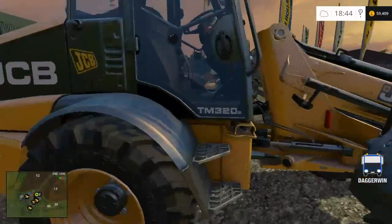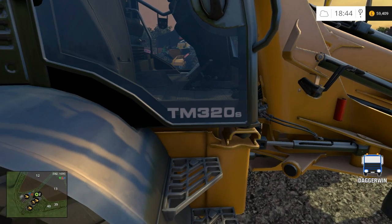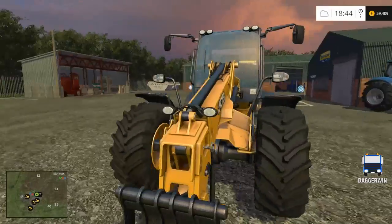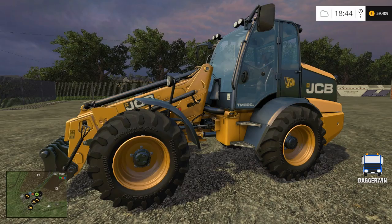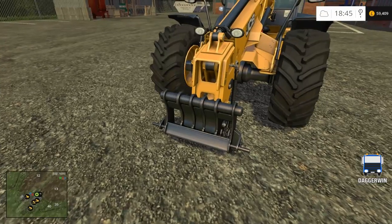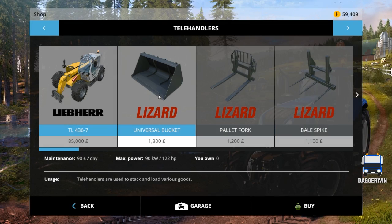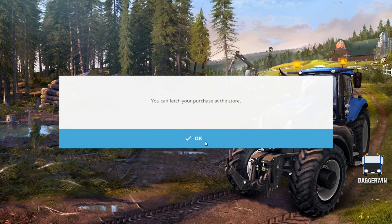So here it is — the TM320S, or 320S, not sure how you actually pronounce that one. Very nice. I reviewed this yesterday on my JCB DLC review and I really like it. I'm just thinking if I need to buy an attachment for the front — it comes under the telehandlers here. Yeah, I might have to get the manure fork. I think I will, so I'll buy that one as well.